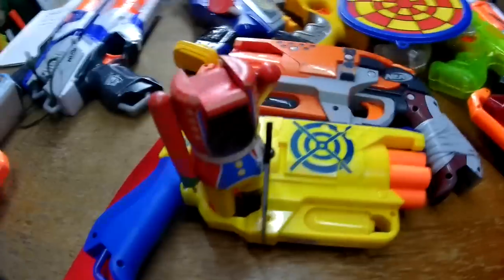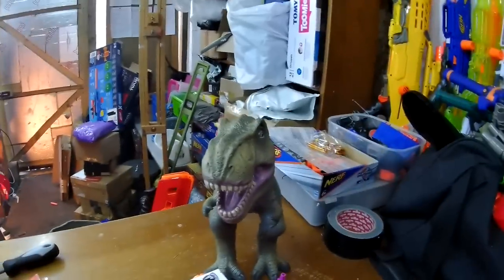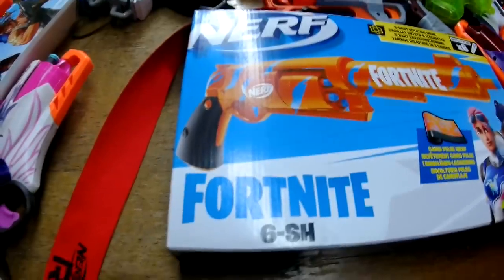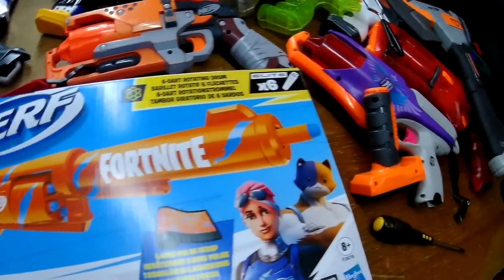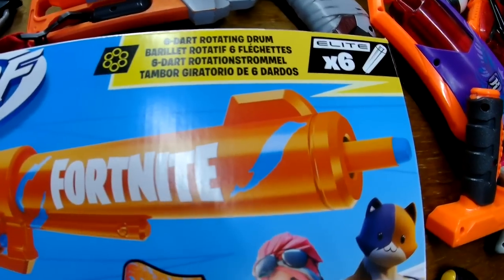It should have a nice long barrel like this, and it should be really orange. Wait - orange? I don't want... Bibbidi-bobbidi-boop! Good heavens, why orange? They're Fortnite 6SH. It's been tangoed - it's got blue camouflage on it. Where am I gonna hide in an orange background with flecks of blue on it? Wait, is that camo or is that a dolphin?